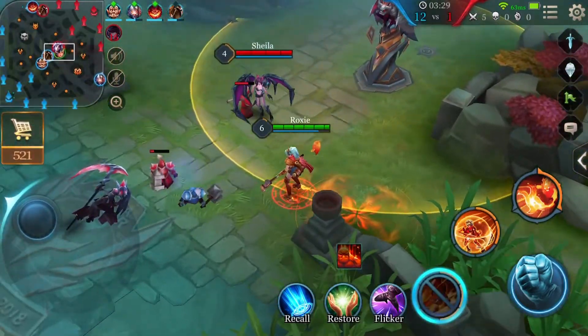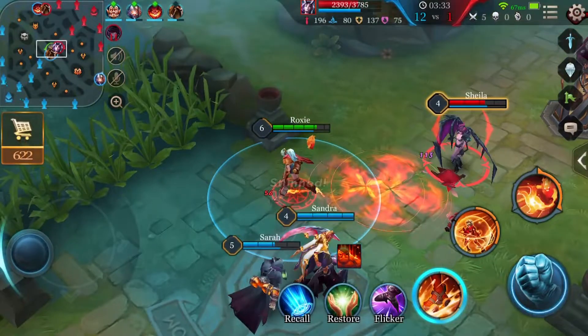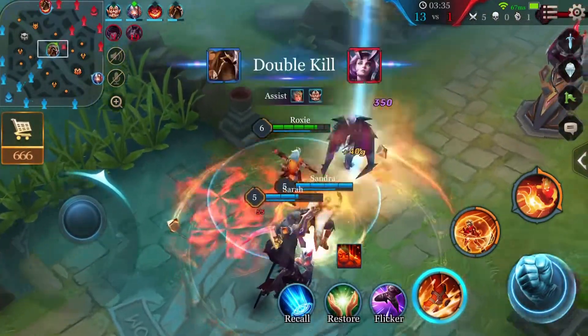More HP equals more ability power, so stack up that HP. We suggest getting Holy of Holies to efficiently increase both her survivability and damage.